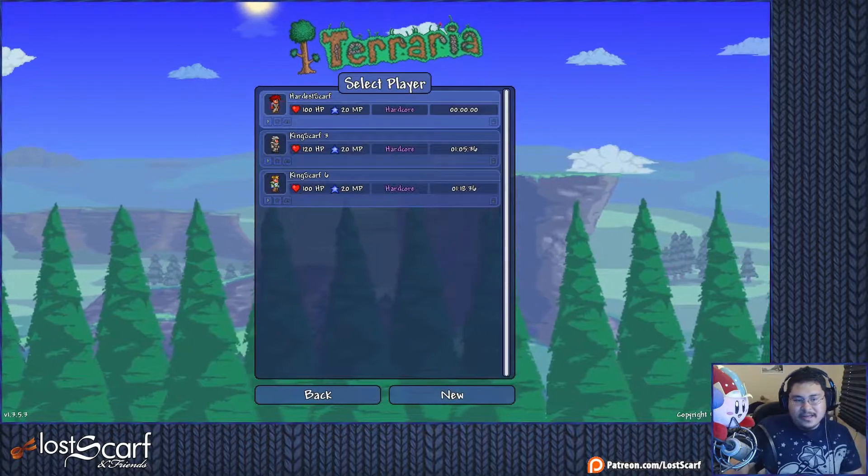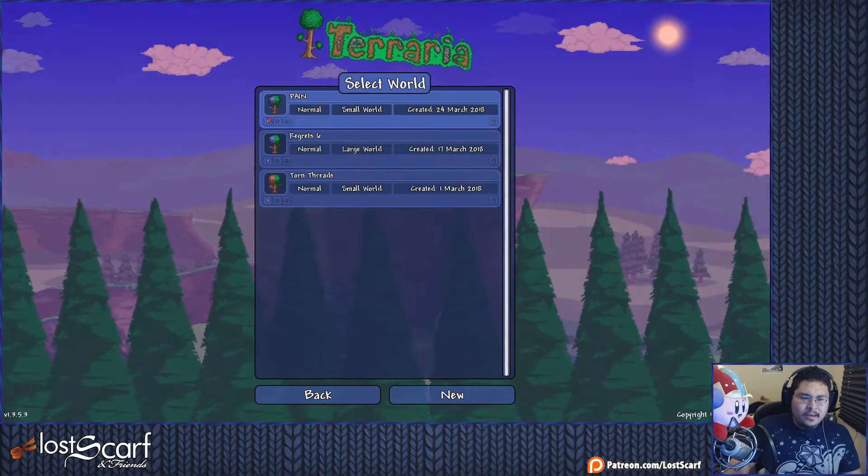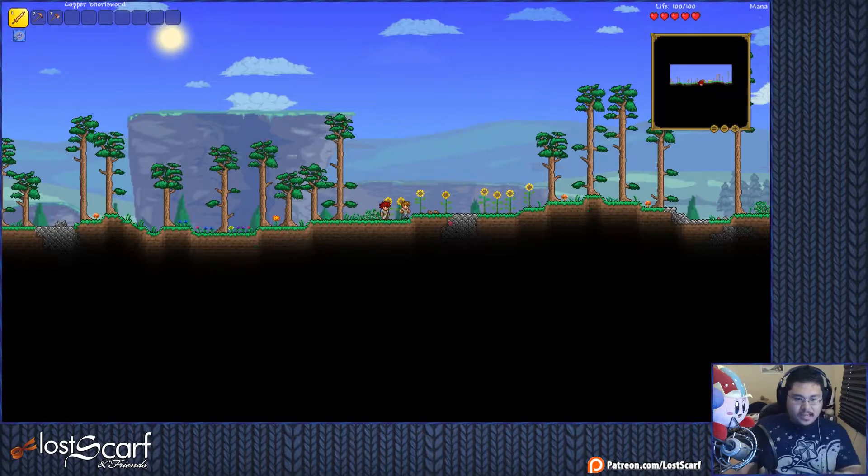So we're doing single player. I gave my guy green-red hair this time, so he's a more defined character. And we're gonna be on the pain plan — it's gonna be corruption, as you can see. And here we go.